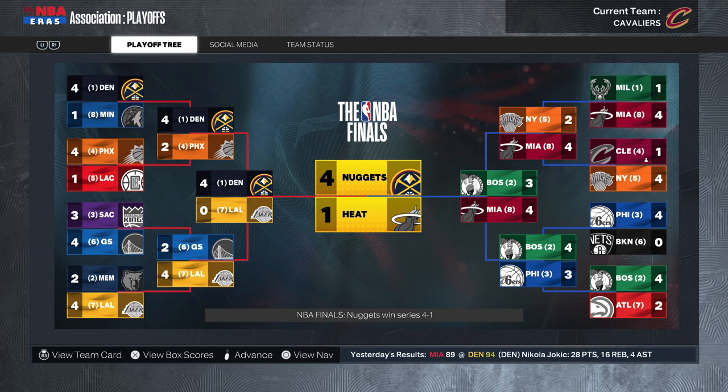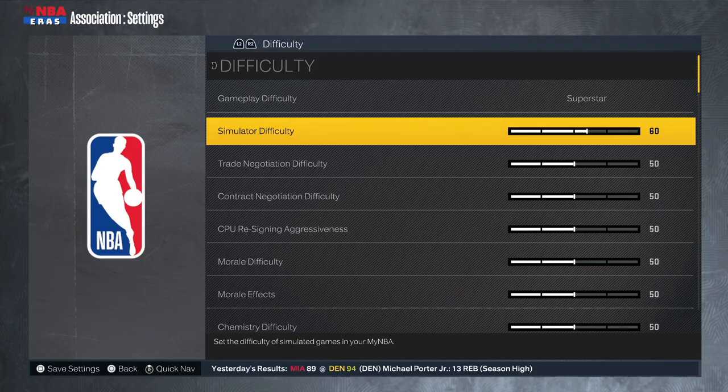I've been holding off on doing this video for a while. If you guys play my league, you know that 2K Sim absolutely loves the Cleveland Cavaliers. By like year two, Darius Garland's getting MVP and the Cavs are winning championships — it's kind of a 'do they really need me' situation. So I'm going to boost the difficulty settings up to 60; I normally have this at a flat 50, just standard 2K sliders. Hopefully this will make it more difficult to win a title.